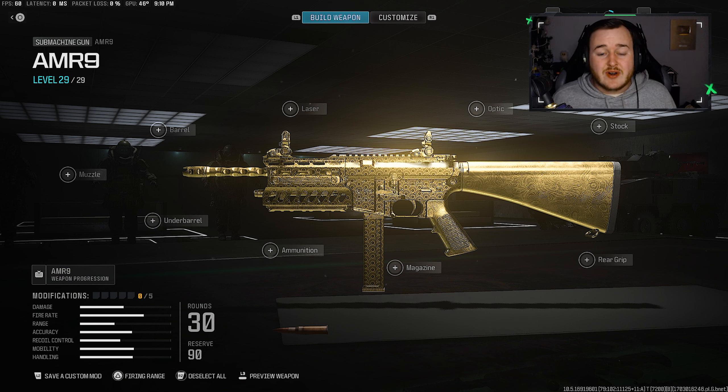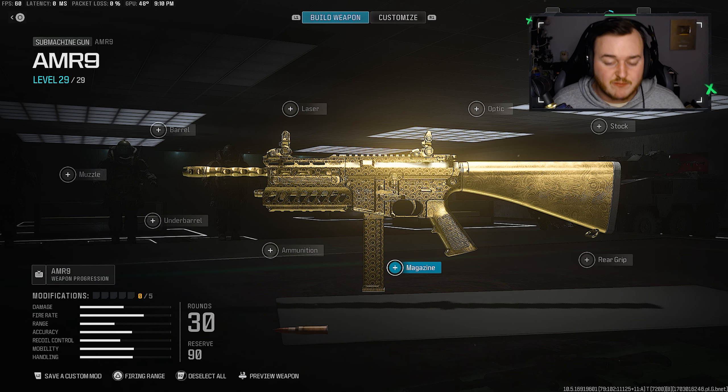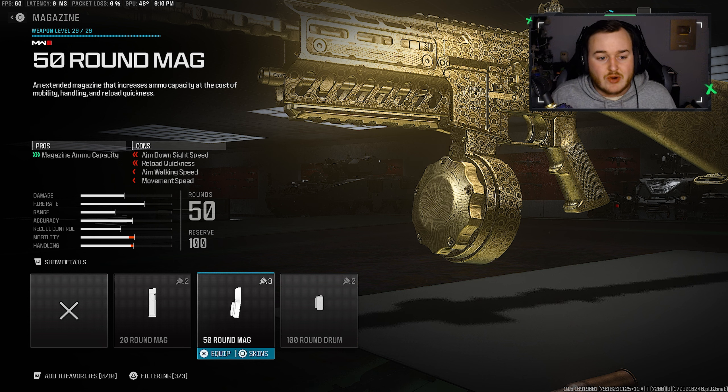For our next weapon, we have the AMR-9 SMG — our first SMG on today's list — and I feel like this weapon is super underrated. Right now in the SMG meta in Modern Warfare 3, you see Rival 9s, the Swarm, and the Striker, but the AMR-9, I have to say personally, is better than those three. For my class, starting with our first attachment, the magazine is important — we're adding on the 50-round drum. With this weapon having a fast fire rate, we need a larger mag, because I don't want to reload every time I get a kill or two. So the 50-round drum is going on first.